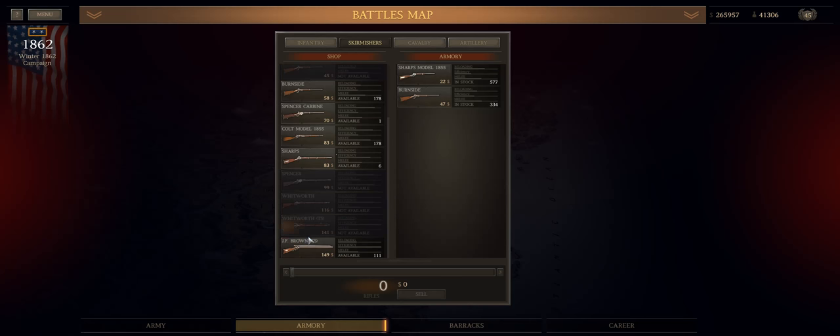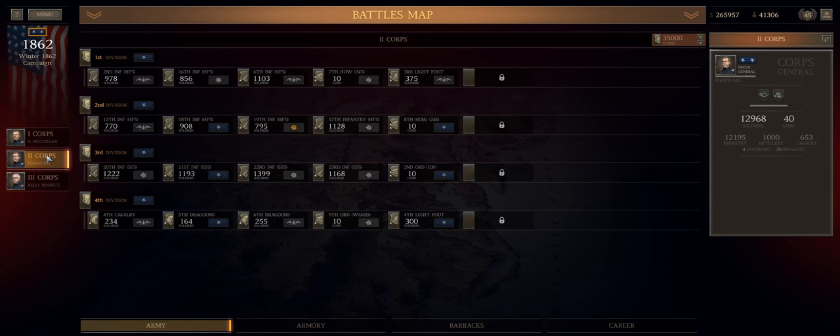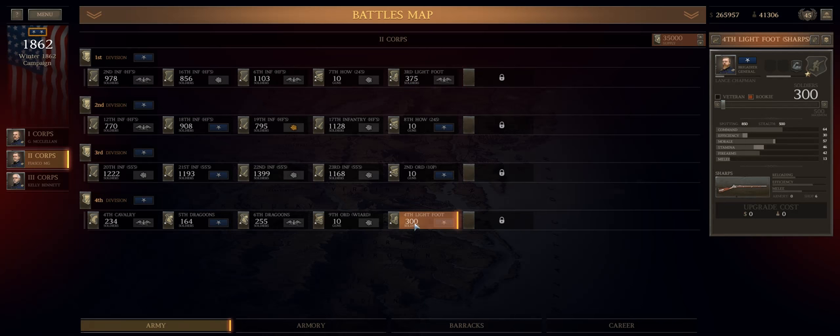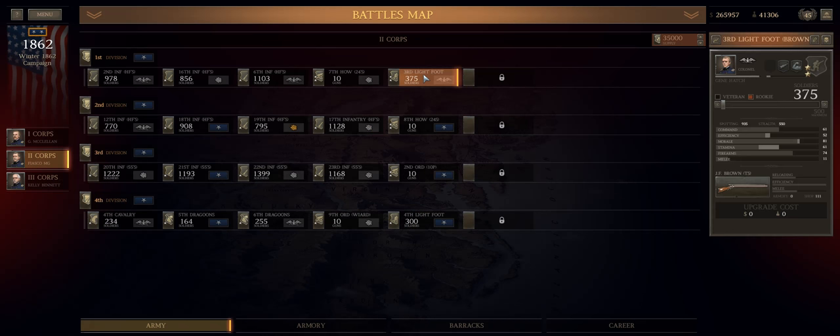The JF Browns are great — I do like the longer range — but I get plenty of good use out of the Sharps, and the Sharps is more readily available in number. I've spent most of them bringing a lot of the skirmisher units up to fighting strength. One of the skirmishers used to have a Burnside as their armament — I ended up buying them Sharps. I've tried to make carbine skirmishers work, and I'm sure there's a way that can work, but it's just not clicking for me. So I'm not going to keep throwing good money after bad — I'm just going to give them Sharps and have a lot of long-range skirmishers.